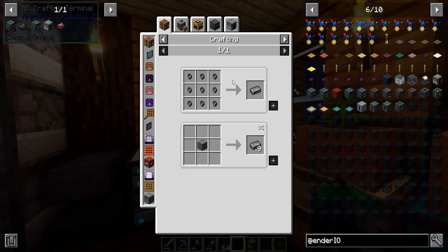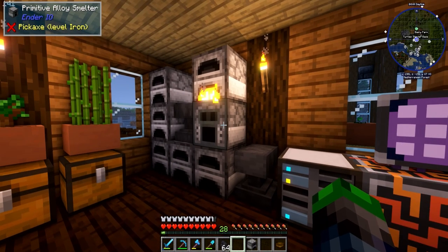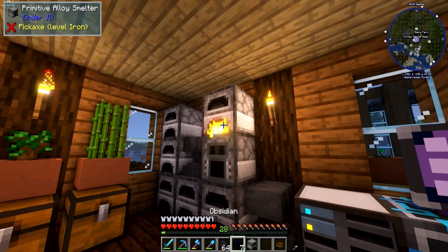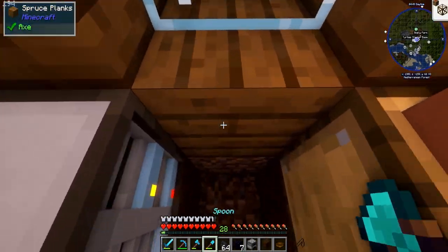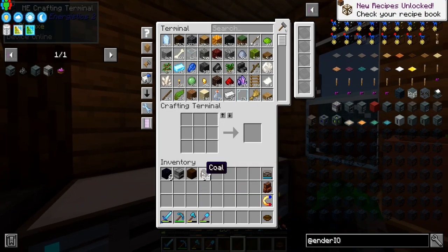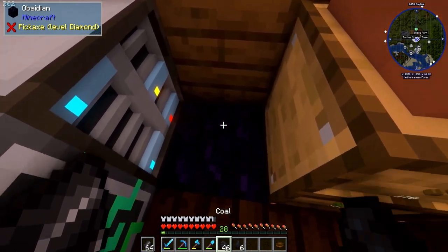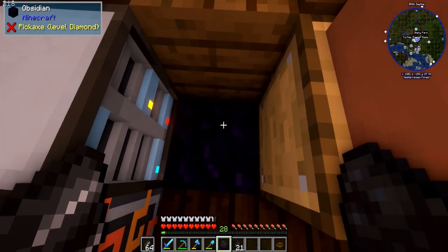Hold some flint in your off hand and three or more coal in your main hand, then shift-right-click a block of obsidian, crying obsidian, or a grindstone to produce early powdered coal. The grindstone doesn't seem to be working so we'll use some obsidian — good thing we can mine that. Flint in off hand, coal in this hand, shift-click — yes, look at that, it's working!